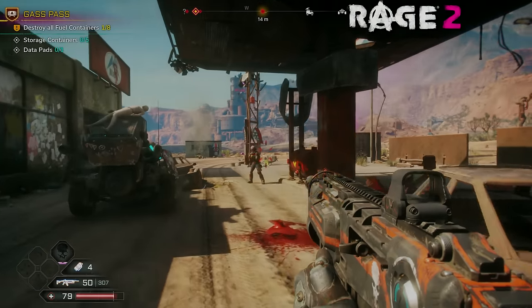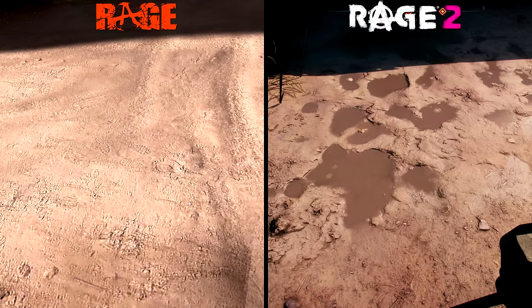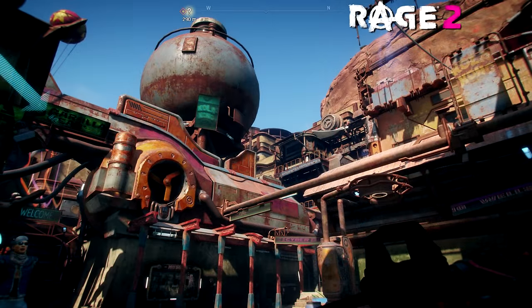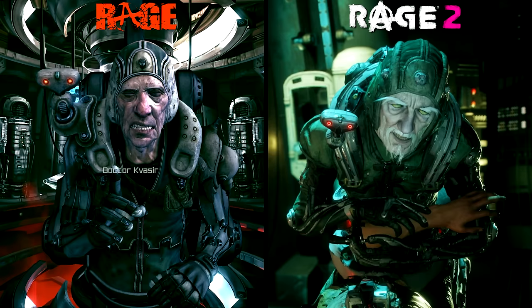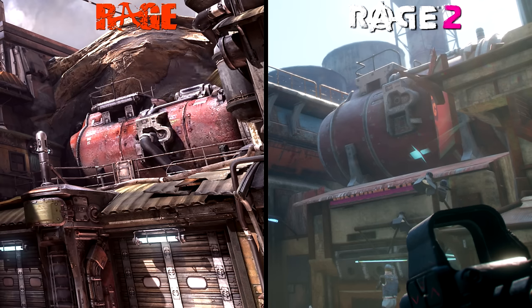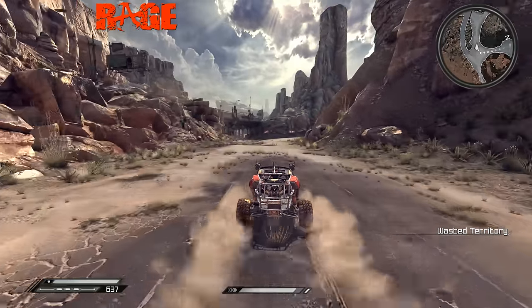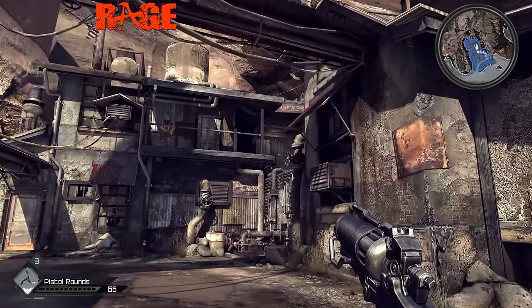That wraps up this episode of Direct Comparison. As expected, Rage 2 has improved a great deal when it comes to graphical design. With the help of Avalanche Studios' Apex engine, the environments feel more believable, with more dynamic physics-based props, more impressive explosions, vastly improved character models, and a more seamless open-world environment. However, despite its age, Rage 1's artistic direction has given it a surprising edge — environments seem to feature more detail thanks to the almost cel-shaded art style, and it still feels almost as if you're walking through someone's concept art, giving Rage 1 a very unique and interesting presentation.